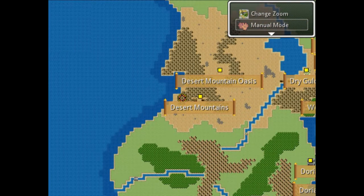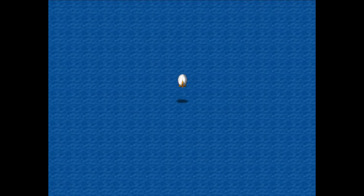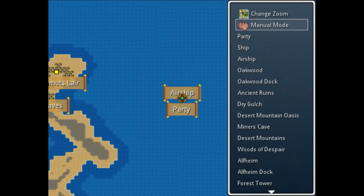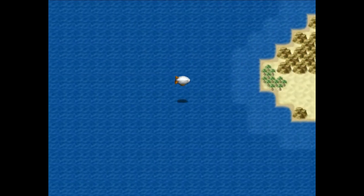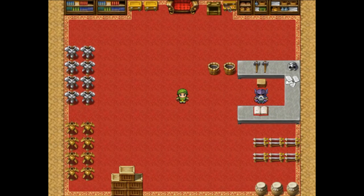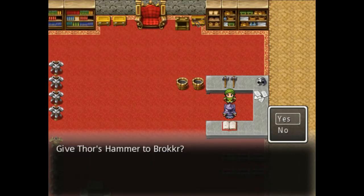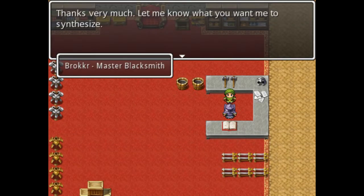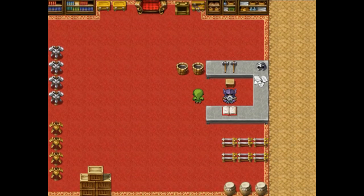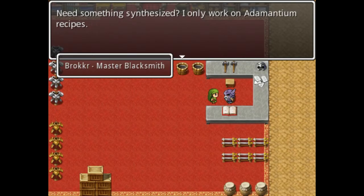Alright, Brucker's cave is down here. We've got plenty of stuff for you, Brock. 'The famed Hammer of Thor — this will do much better than my previous hammer. I can synthesize whatever you want with this hammer.' We give Thor's Hammer to Brucker. He confirms he only works on Adamantium recipes, which is perfect — I don't have to scroll through all the other crafting options.